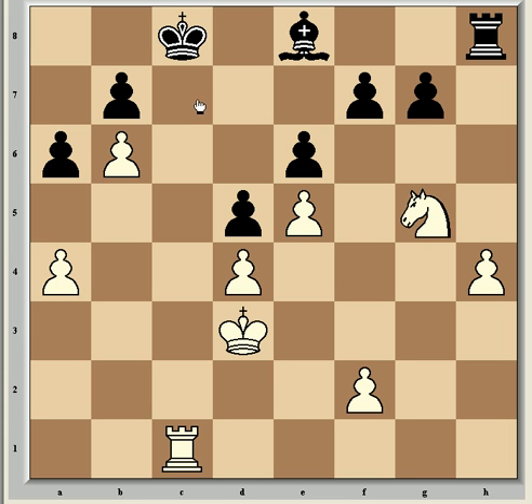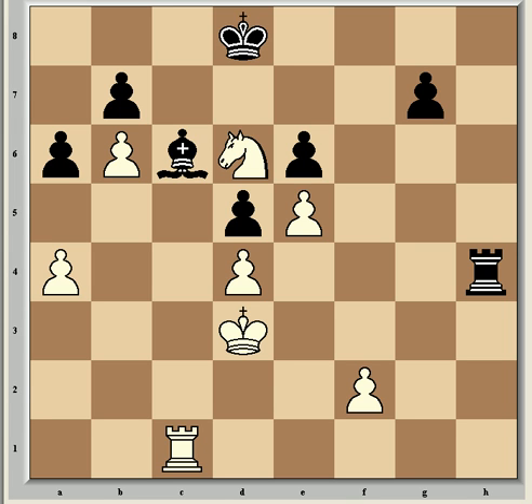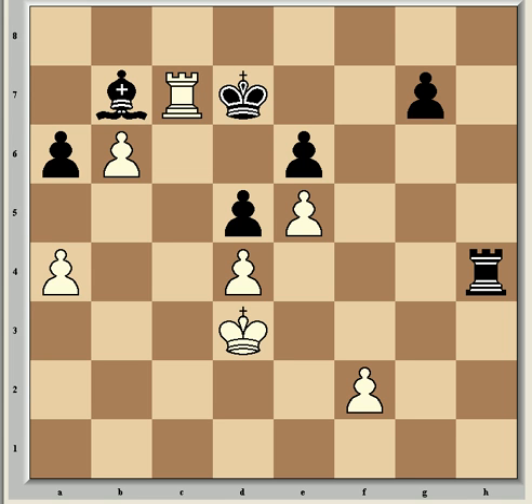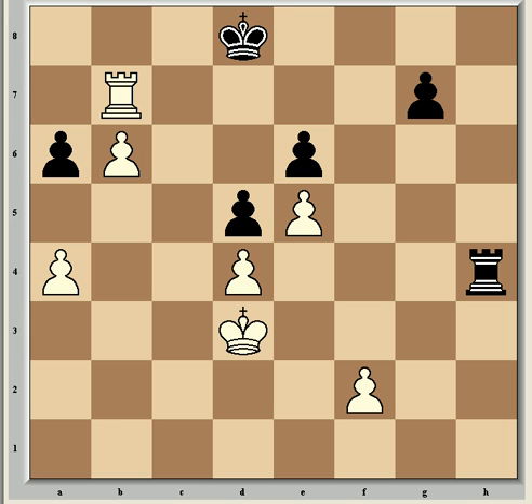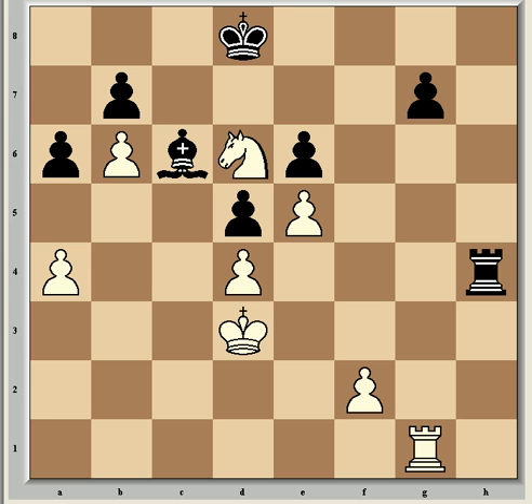The threat is rook c7 next, which is going to be very strong, so Leko swapped his f-pawn for Kramnik's h-pawn with bishop c6, and after knight takes f7, rook takes h4. But now comes Nd6 check, which is a very strong outpost for the knight coming with tempo because it's check, and king d8 is the only playable response. If instead king d7, now comes the tactical shot knight takes b7 and White is winning. If bishop takes b7, rook c7 check, king d8, rook takes b7 with a winning rook and pawn endgame. So king d8, and now rook g1, transferring attention again to the opposite side and hitting the fresh weakness in Black's game — his g-pawn.